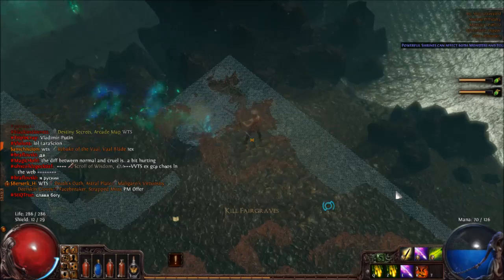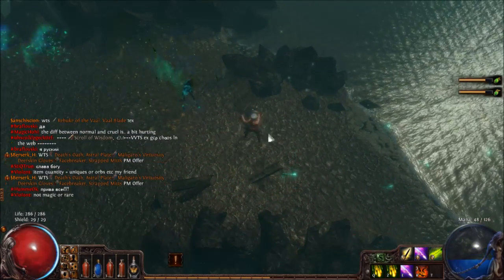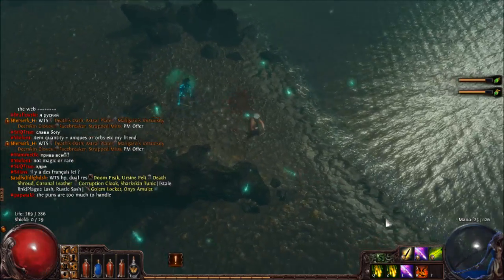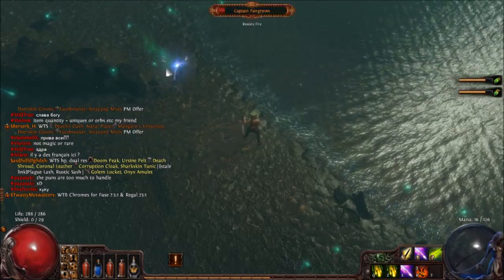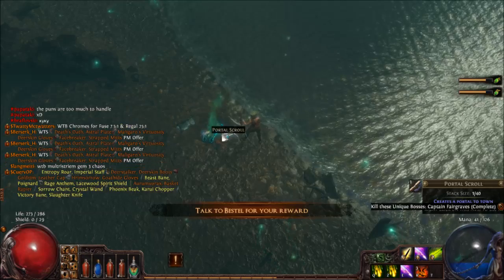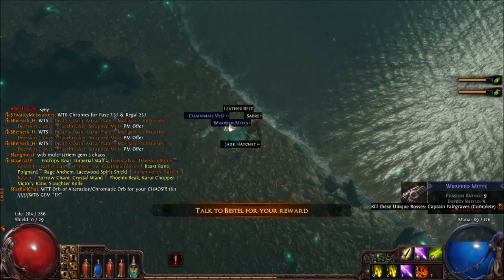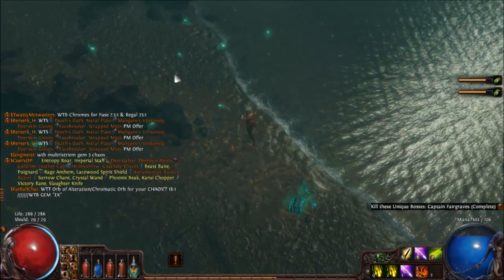They're really weak — holy god! Lightning seems to do a lot of damage. My mana is gone. Die! And he died. Chest blades. You were a good man in a bad situation, Fairgraves. Rest in peace.